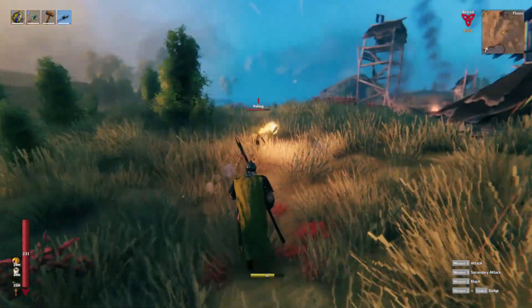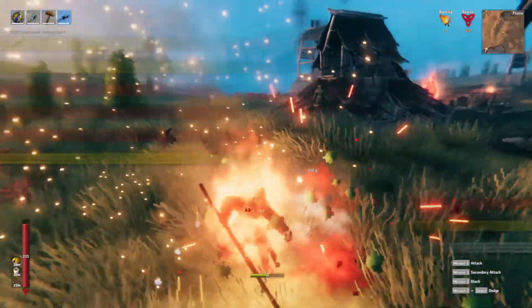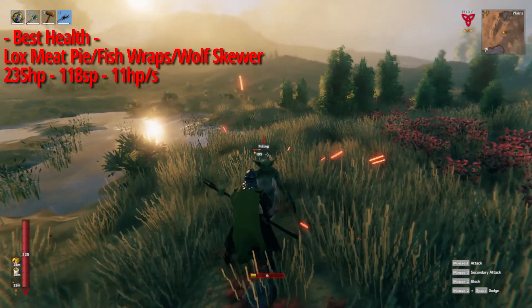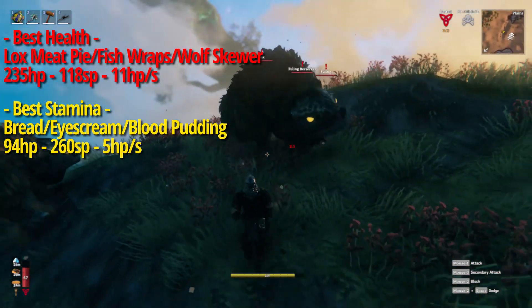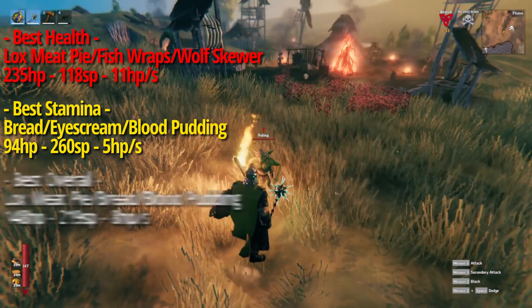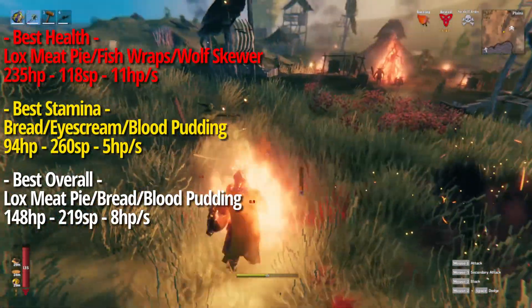Once you've moved onto the plains or the black metal age, you will unlock bread, blood pudding, lox meat, lox meat pie, fish wraps, and cloud berries. The best health setup would be lox meat pie, fish wraps, and a wolf skewer, totaling 235 hit points, 118 stamina, and 11 health regen. The highest stamina setup would be bread, ice cream, and blood pudding, with 94 hit points, 260 stamina, and 5 health regen. The best overall setup would be lox meat pie, bread, and blood pudding, giving you 148 hit points, 219 stamina, and 8 health regen.